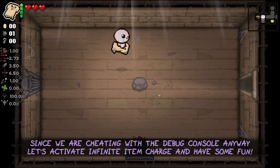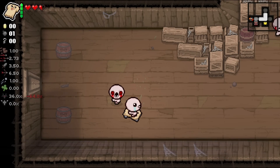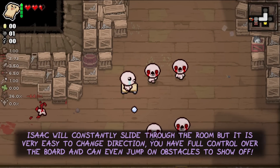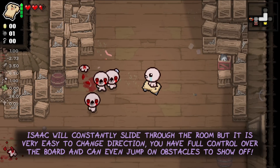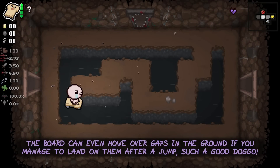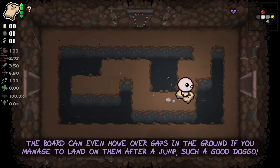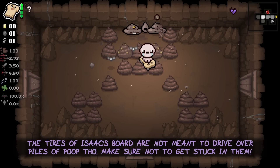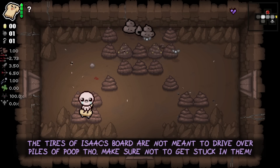Since we are cheating with the debug console anyway, let's activate infinite item charge and have some fun. Isaac will constantly slide through the room, but it's very easy to change direction. You have full control over the board and can even jump on obstacles to show off. The board can even hover over gaps in the ground if you manage to land on them after a jump. Just make sure not to get stuck in piles of poop though.